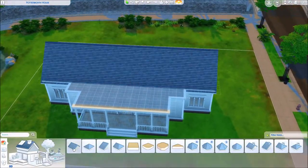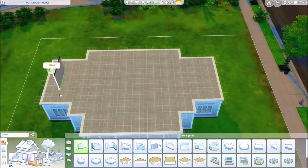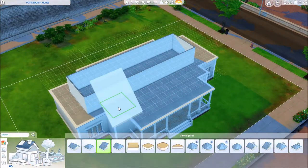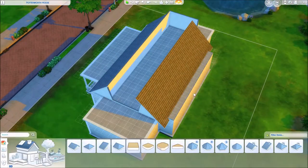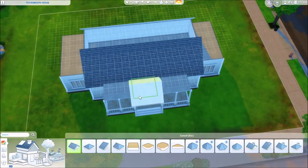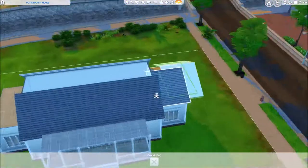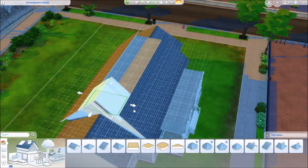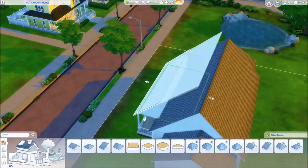It's okay when you've got all the expansion packs because you can fill space with ping pong tables, foosball tables, and random bits. There's all sorts of giant machinery like the cupcake machine, all the stuff from Eco Lifestyle - the candle makers and things. But with just the base game it's a little bit of a struggle to fill space, so I tried to keep this house reasonably sized.